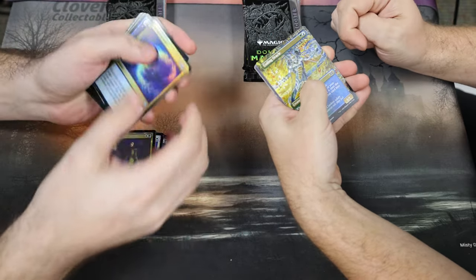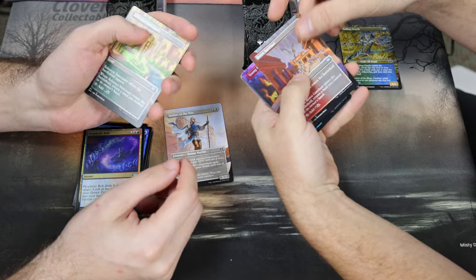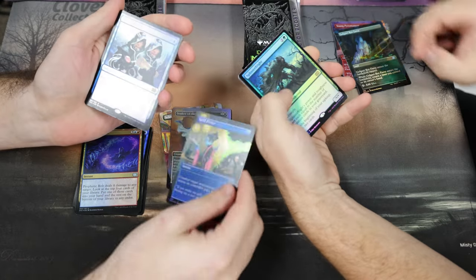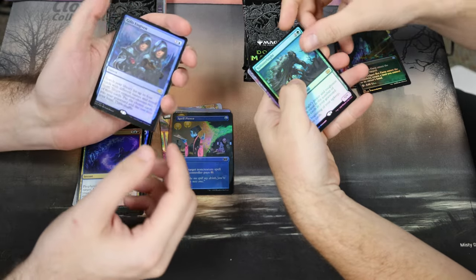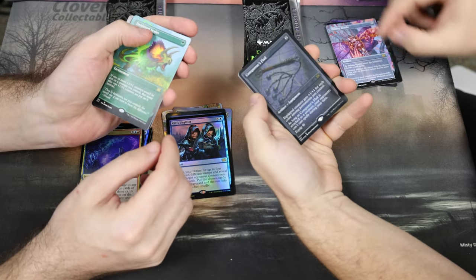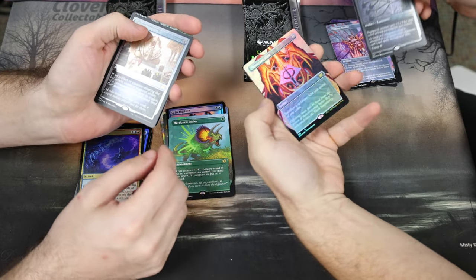Cartel Aristocrat, Knightly Valor, Prophetic Bolt, Body Double, Seeker of the Way, Coiling Oracle — never gets old — Sanctuary, Boros Garrison, Seeker of the Way again, Young Pyromancer, Spell Pierce again, Rot Farm. Tiresome pulls. Gifts Ungiven — decent playable card. There's Jace somewhere. Pithing Needle, Hardened Scales — nice, good start.